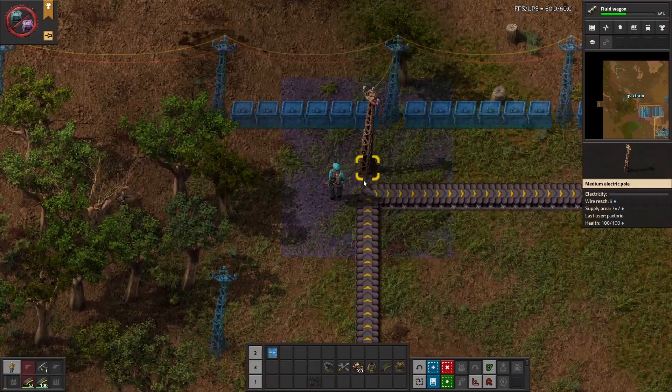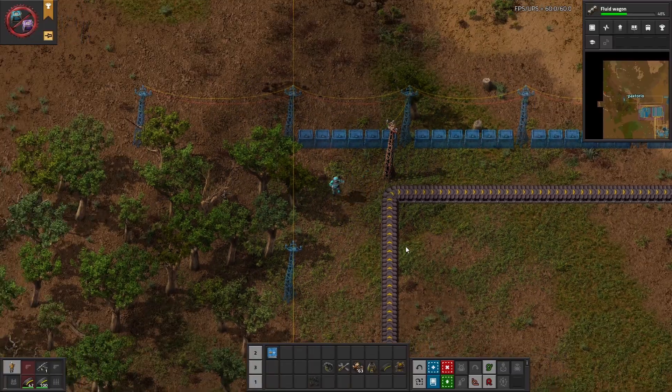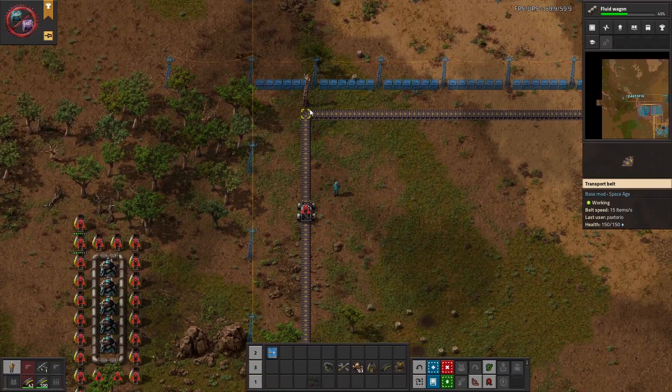On the horizontal turns we put a power pole at the end. This will also prevent the cars from falling off the belt and keep them in alignment.